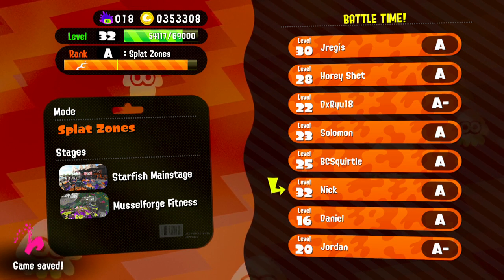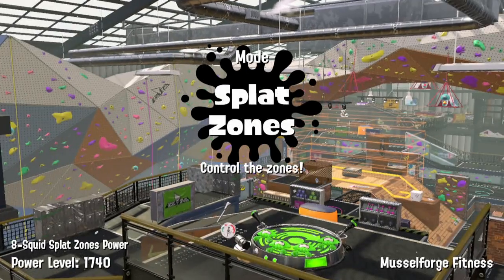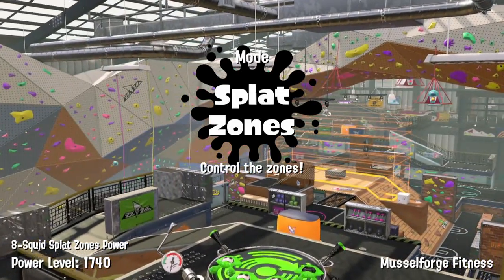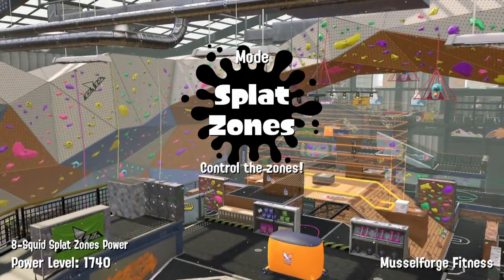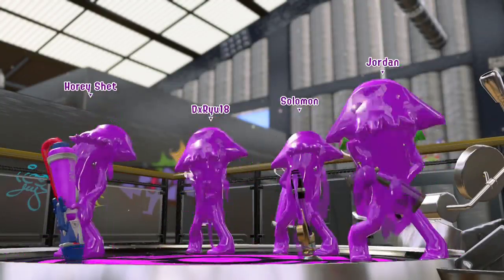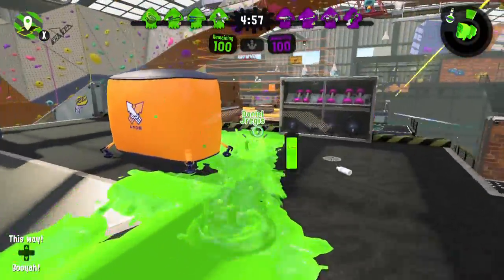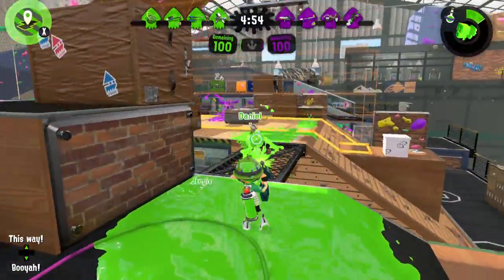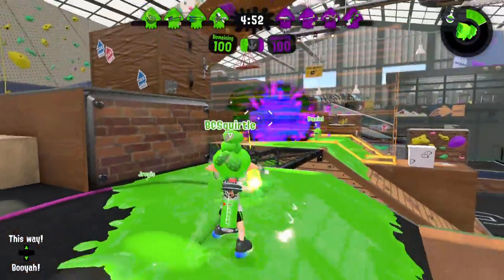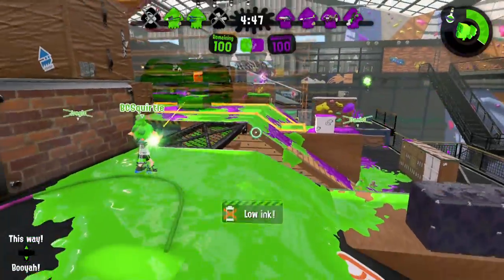Dataminers found that the Dually Squelchers look really good — they have the Splat Bomb and Ink Armor. Ink Armor is probably my favorite special in the game so far, because in my opinion the specials aren't really that good overall. I don't find them as useful as in the first game. Maybe that will change with the new special we haven't seen yet — the Bubble Blower or whatever it's called.